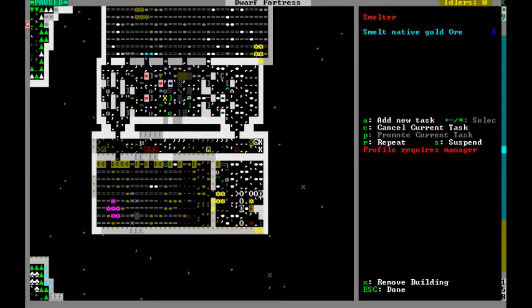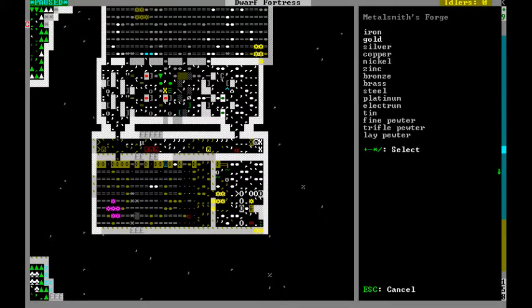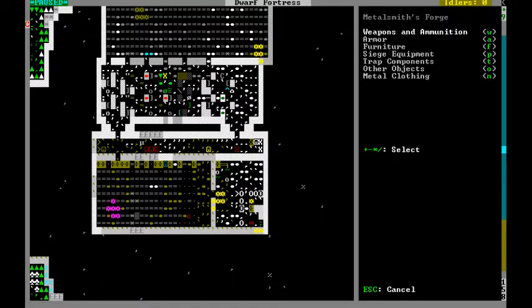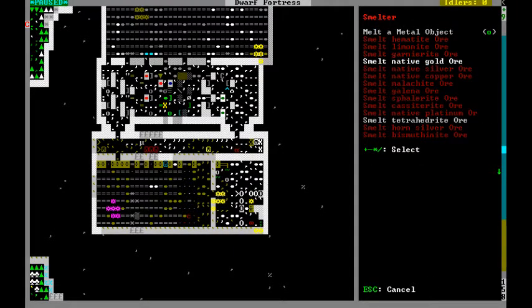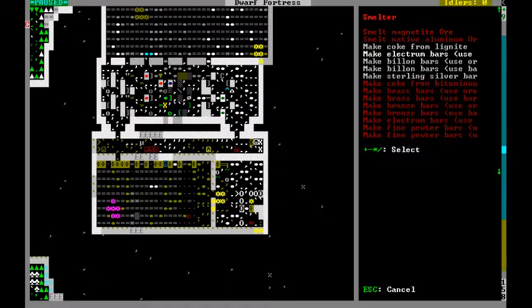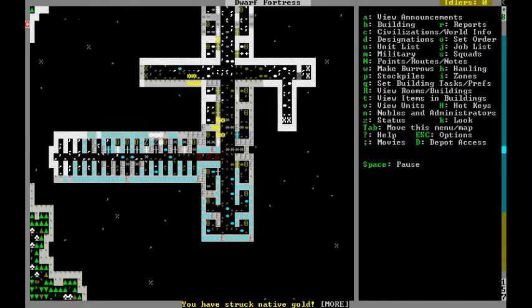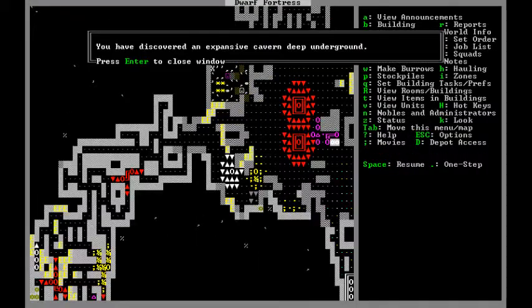We're gonna make a gold something — it's up to you guys. We can make a gold goblet, a toy, a jug, a hive, a golden flask, or coins. Coins don't really matter so much. These will basically function as trinkets for trading. We also have copper. We can make a golden instrument — like a strat. We're finding a lot of gold down here, which is great.